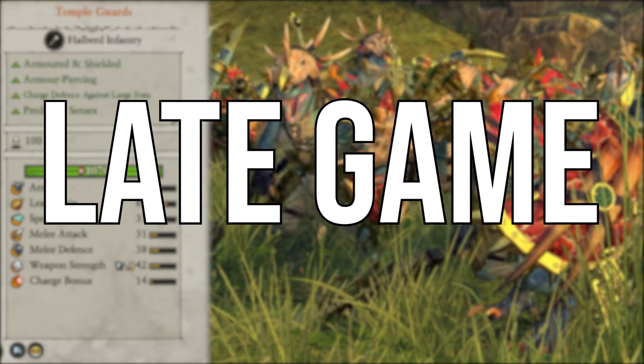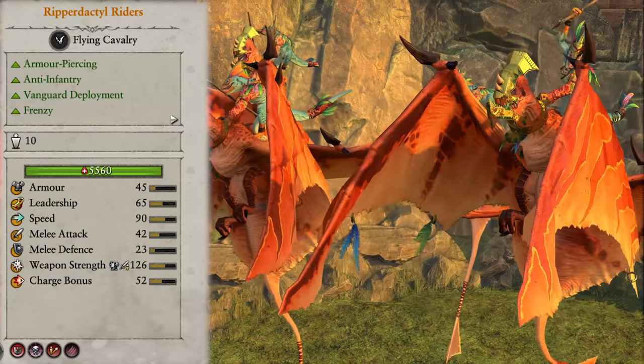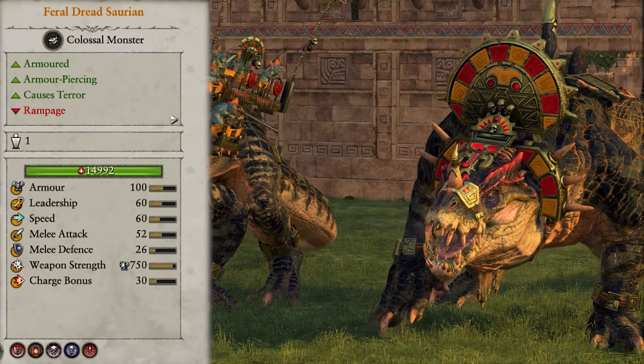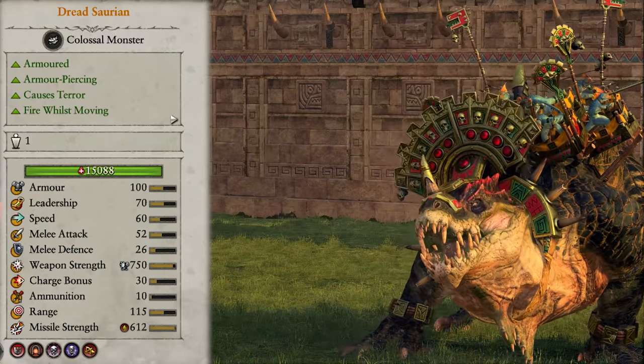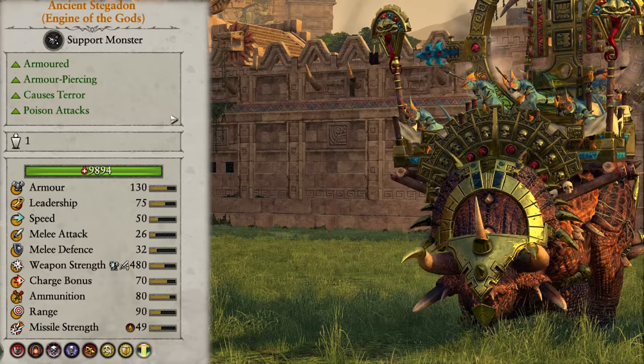Finally, for our late game, we're getting access to tier 4 units: Temple Guard, Sauros Guard Veterans, Ripodactyl Riders, the Coatles, Ancient Salamanders, Skink Oracles, and Stegadon. And tier 5 units: the Feral Dreadsaurian, the Regular Dreadsaurian, the Feral Troglodon, Feral Carnosaur, Ancient Stegadon, and Engine of the Gods Ancient Stegadon.